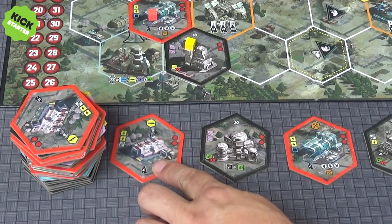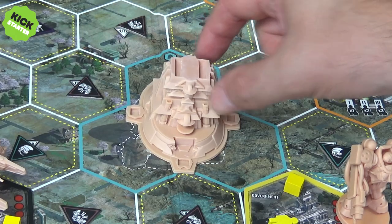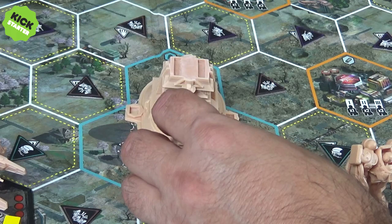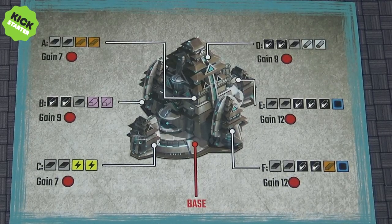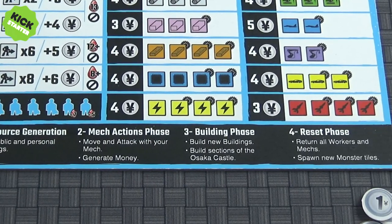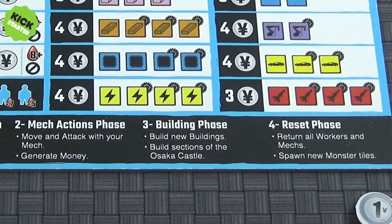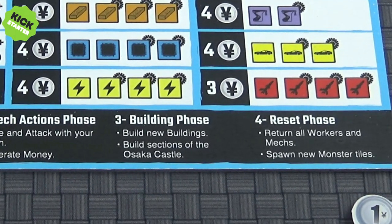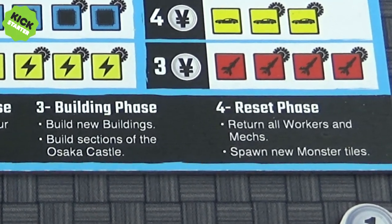There are a lot of tiles in this game for different buildings. Instead of building your own building, you could contribute towards helping reconstruct the Osaka castle — you spend the resources and get some victory points. Then finally there's the reset phase, which is simply bringing your mech back home, bringing your workers back home, and any kaiju monsters that were killed with no building placed on them get to respawn with new tokens.